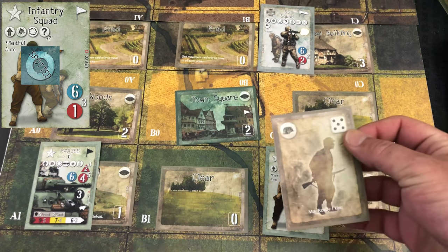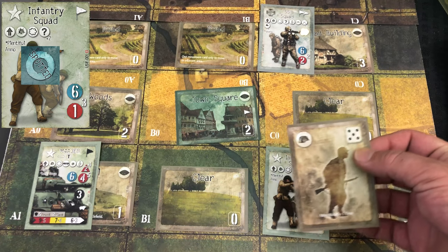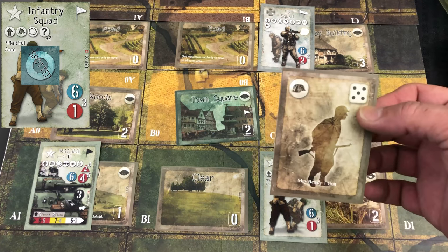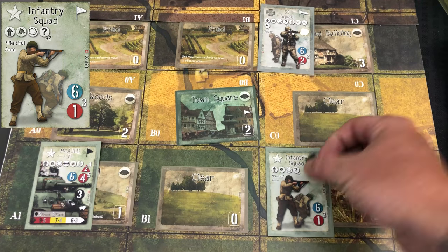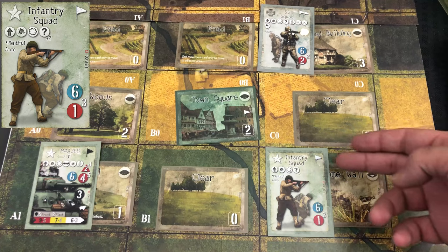We do a D6 check and roll a five. Normally that wouldn't be a six or greater, so they would fail. But they get their inherent plus two, making it a seven — so they pass. To represent it, you simply remove the spotted marker, showing that this unit is now concealed.